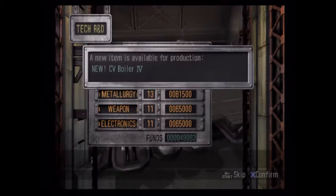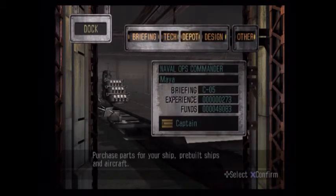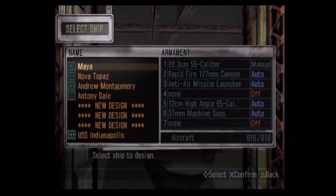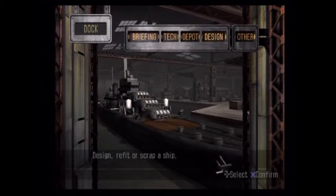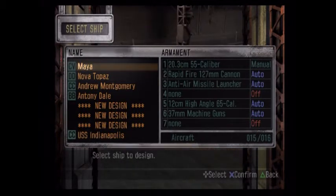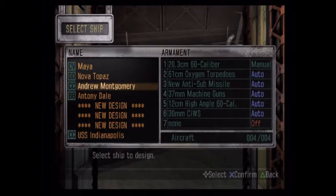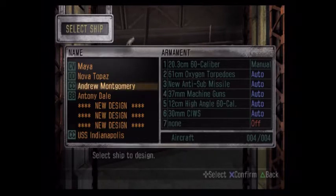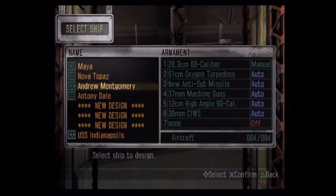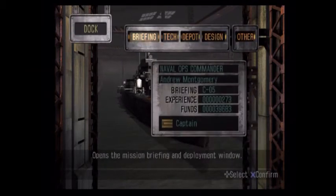Do we want to try engines again? New carrier boilers, new cruiser boilers, and new destroyer boilers. I'll bring you guys back to the dock when I have all that finished up. The carrier is now doing 36.9 knots, the destroyer is now doing 37.7, and the cruiser is now doing 39.5. One caveat to the cruiser is that I actually had to remove one of the main guns on the rear because it got too heavy. I wanted more speed and was willing to give up one main gun turret for a couple extra knots of speed.